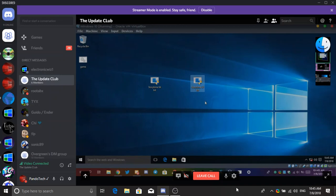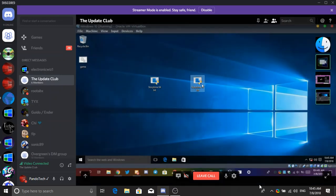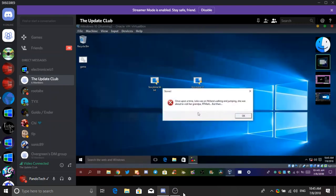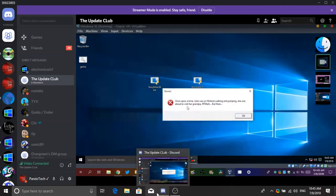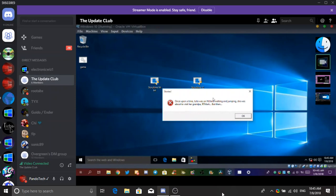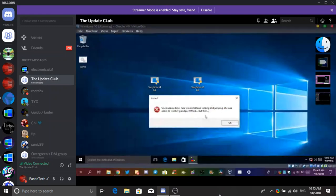Oh yes, it's Katie! Oh, I love Katie. Once upon a time, Julia was on NU land walking and jumping. She was about to visit her grandpa, RT and Mark, but then — oh no. And it says 'stories'. What's gonna happen if I click okay? Who wants me to click it? All the audience.